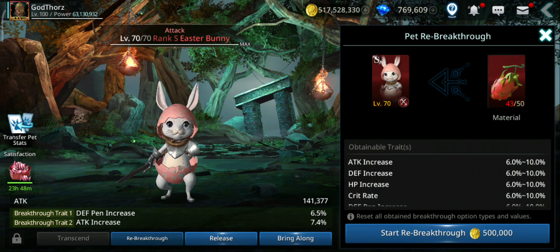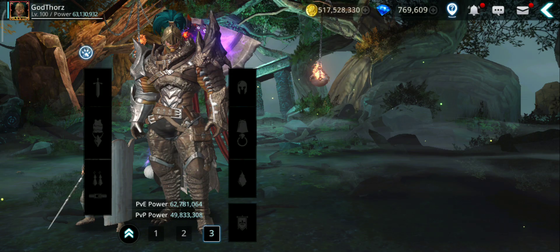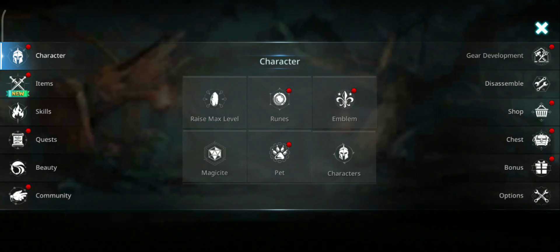Level 70, and on top of that do the breakthrough and re-breakthrough and try to get the attack increase. Let's see — I'm checking my stats. Wait, I didn't equip the pet.